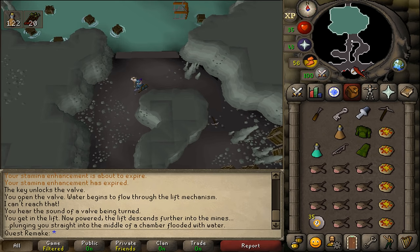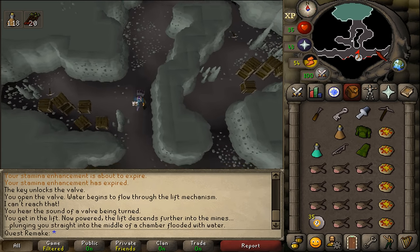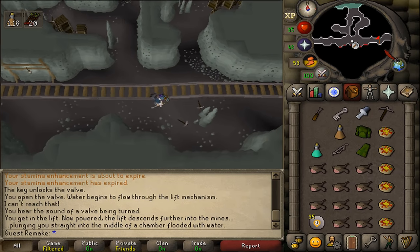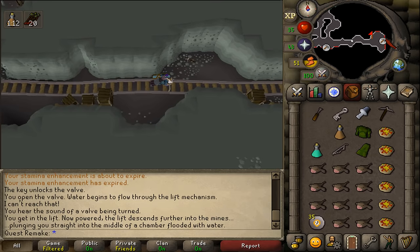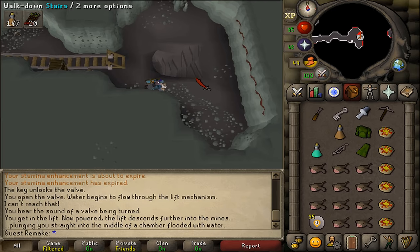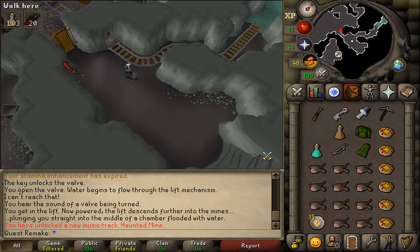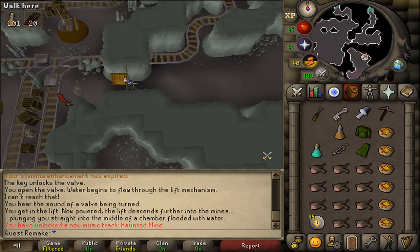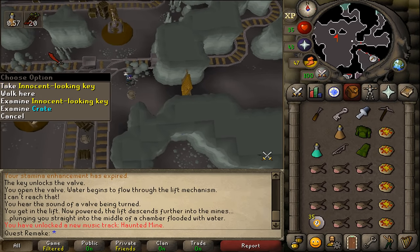Make sure you have clicked on the lift and let's go south after you've used the water valve. Next, let's run east to go to the boss fight. Keep running east to find the stairs. Go downstairs, then go west through the door to the boss room.